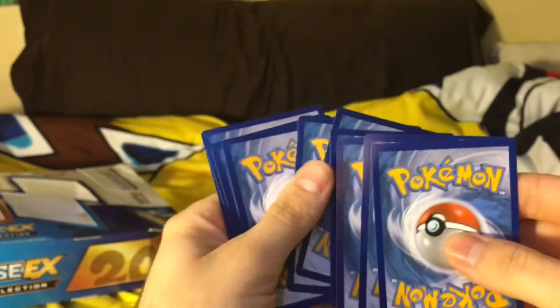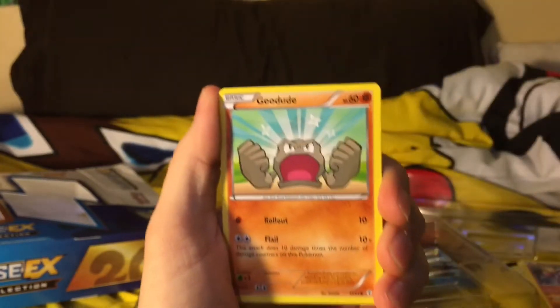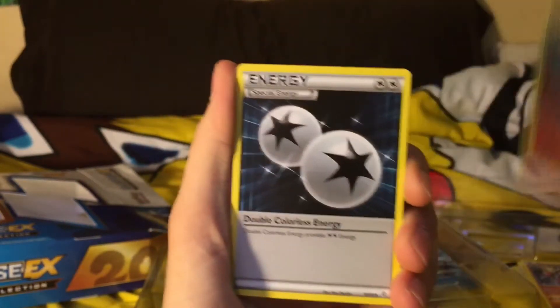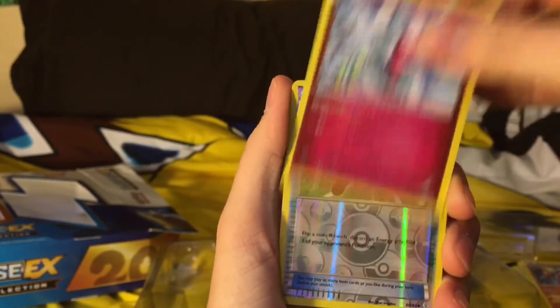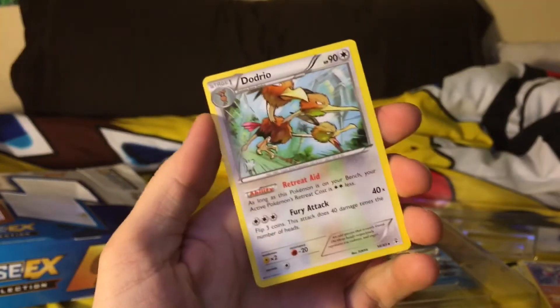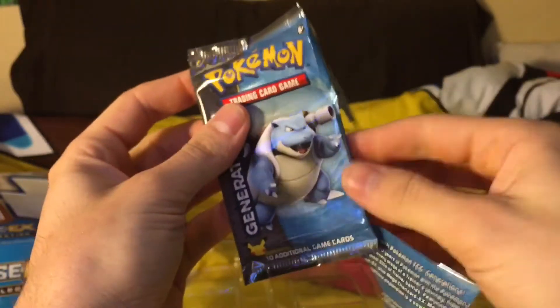I don't have a Meowstic EX. I also don't have Charizard, Blastoise, or Venusaur EX, but I have all of their Mega EXs. Third pack: we got Zubat, Geodude, Dark Energy, Krabby, Charmeleon, Double Colorless, Mismagius, Reverse Holo Crushing Hammer, Froslass, and Dodrio. No EXs again! I'm actually pretty stoked. Let's see if we can get no EXs this whole box.